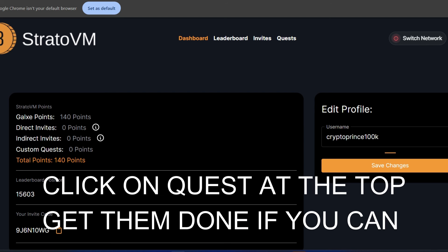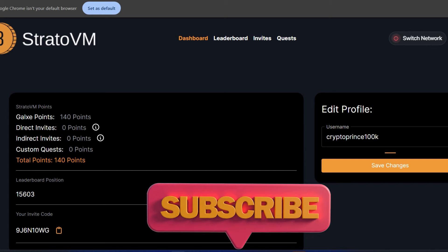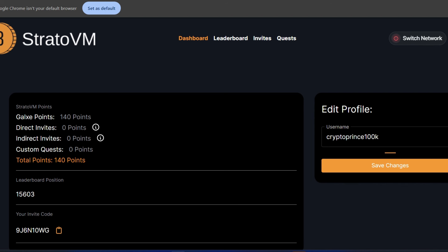That is it on StratoVM — very simple and straightforward. Make sure you invite your friends and family to take part in these free airdrop activities. Thank you so much for watching. Smash the like button, subscribe, and turn on the notification bell. I will see you in the next one — don't forget, we are going to make it!